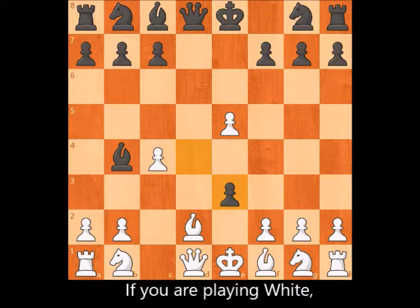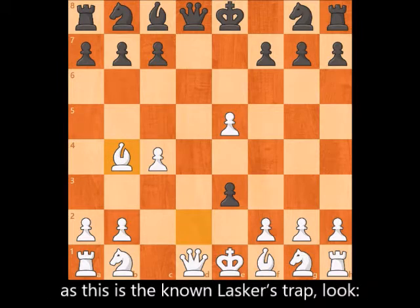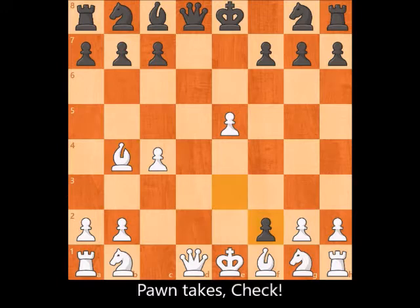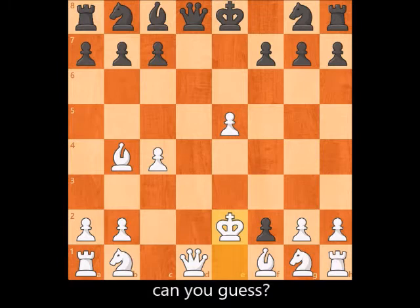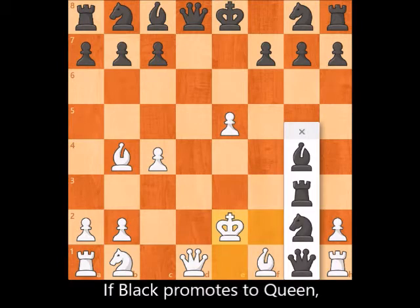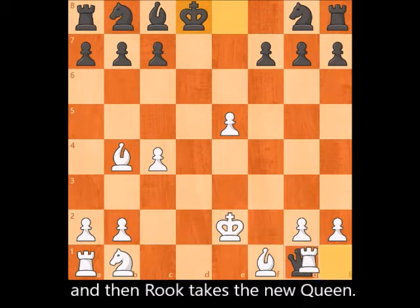If you are playing White, don't be tempted to collect Black's bishop, as this is the known last curse trap. Pawn takes — check. White can only move up to e2. If Black promotes to Queen, White will first exchange Queens with check, and then rook takes the new Queen.